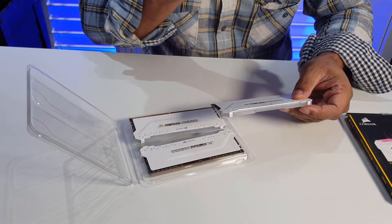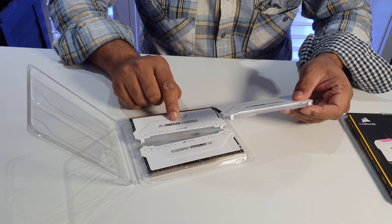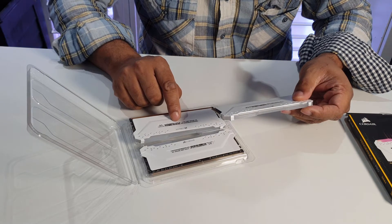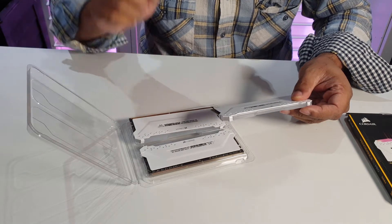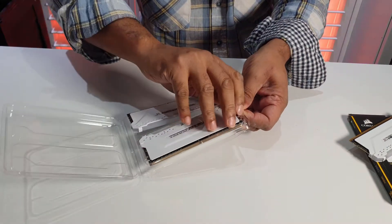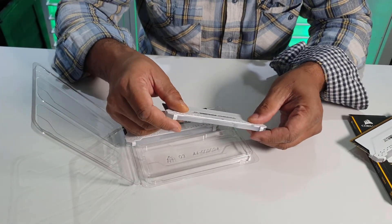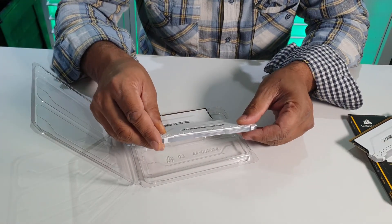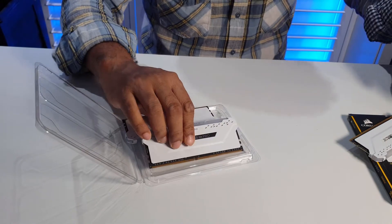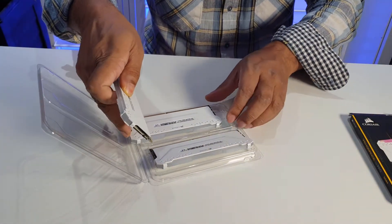The voltage is the same at 1.35V. The only slight difference is the VER number — one is 3.4131 and the other is 4141. That's probably why they're modeled slightly differently. Since they're a twin pair, they should work fine. I think the way AMD processors and motherboards work, it should be compatible.